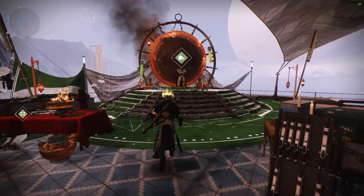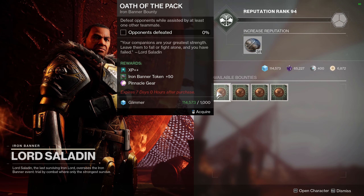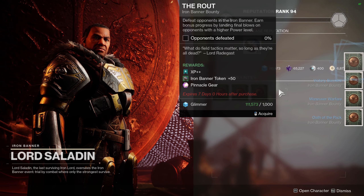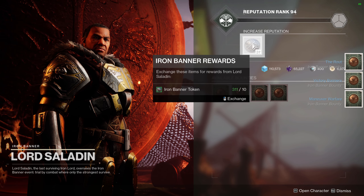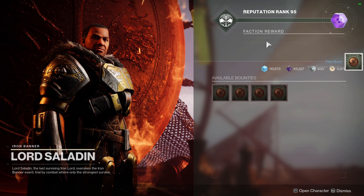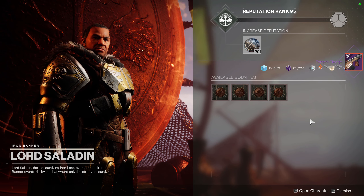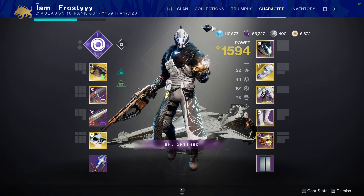This is a big one — you want to make sure you go ahead and spend all of your Iron Banner tokens and cash in all of your Iron Banner bounties. We're currently in the second-to-last week of Season of the Risen, and next season Bungie is actually scrapping the token system and reworking Iron Banner. Your tokens will be wiped and deleted from your account, so set aside some time this week, talk to Lord Saladin, and cash in everything.